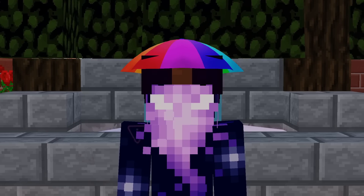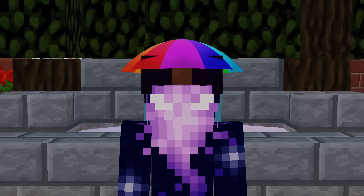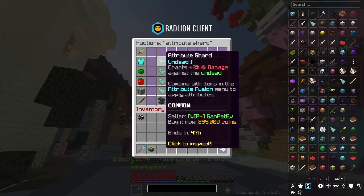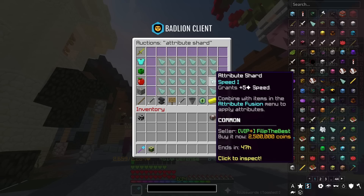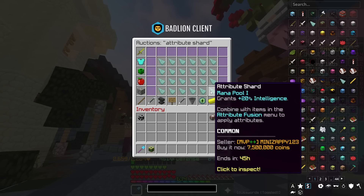We're back on the main server and I haven't checked the auction house or the price of anything. What I would assume is that the prices of attribute shards should probably be increasing — or at least the desired ones. And yeah, I was definitely correct. The cheapest attribute shard on the auction house at the moment — Undead 1 — is 300k. That's insanity. You can apply any attribute shards to anything, which means you can apply something like Double Hook to a regular fishing rod — which explains why it's a million coins. Speed is going for 2.5 million. Speed 1. The cheapest Vitality on the auction house is Vitality 2 at 6.3 million. After scrolling for about five minutes, the first Mana Pool 1 is 7.5 million coins.